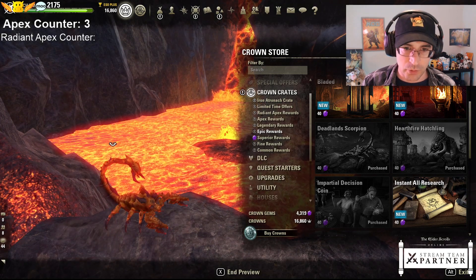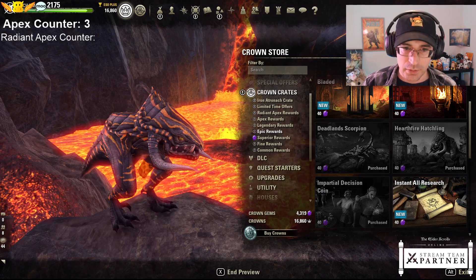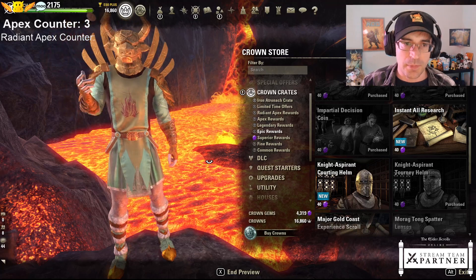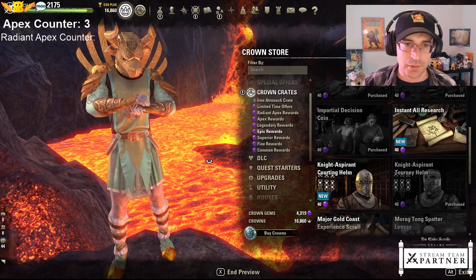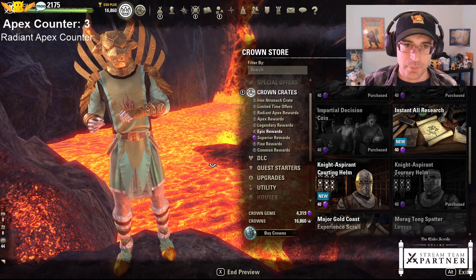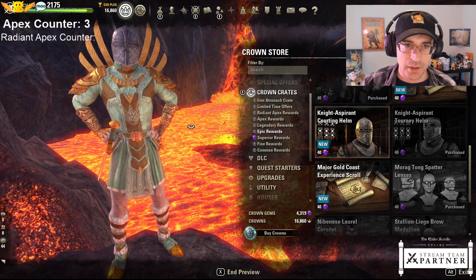The scorpion - I feel right at home here with the lava. And we have a hatchling, and a coin. Am I gonna be happy with the result or sad? I'm gonna be happy. There's a helmet I did not get - how do I see through this? It's like it's completely covered up.